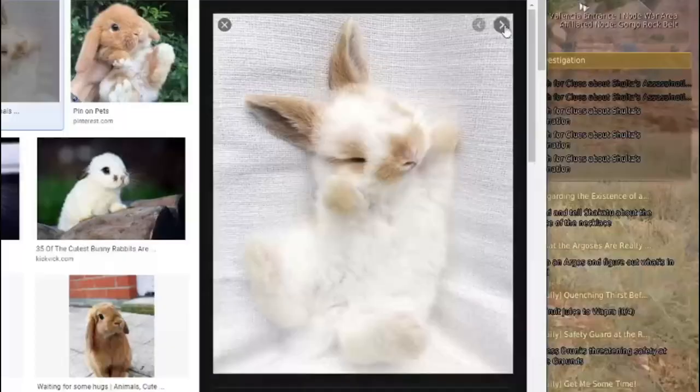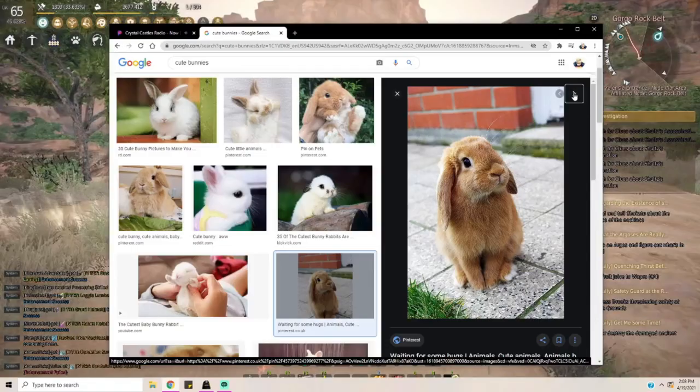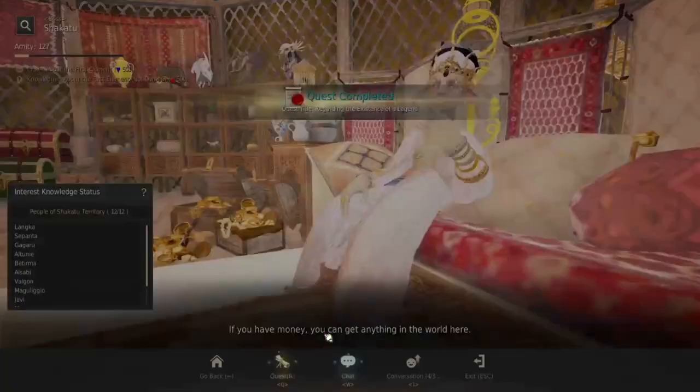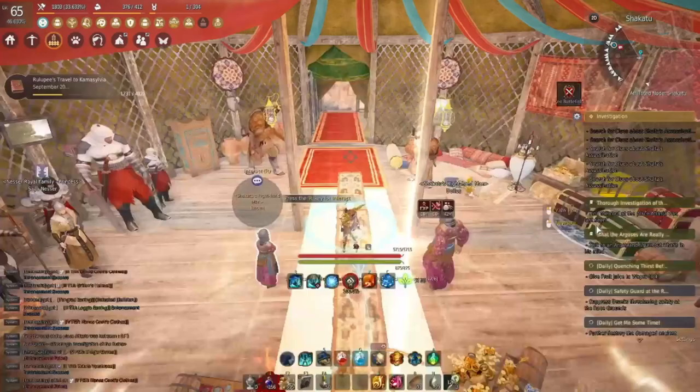After we accept the next part of the quest we're going to auto-path again and head all the way back northeast to Shikatu. This one's a bit of a longer journey, so while we're headed there we're going to open up an internet browser and look at pictures of cute bunnies — because I mean, come on. Once we're at Shikatu we're going to complete that quest and then get the next part called the Thorough Investigation of the Ruins.